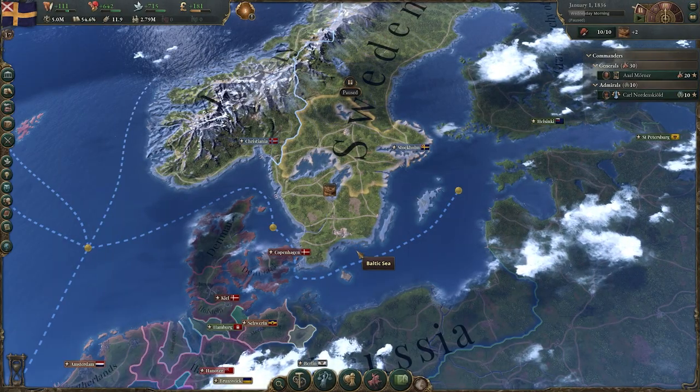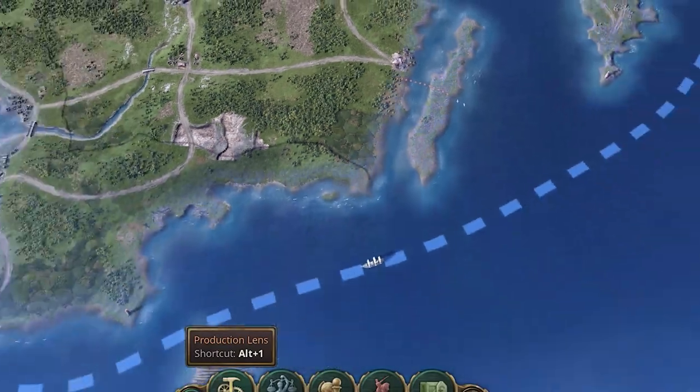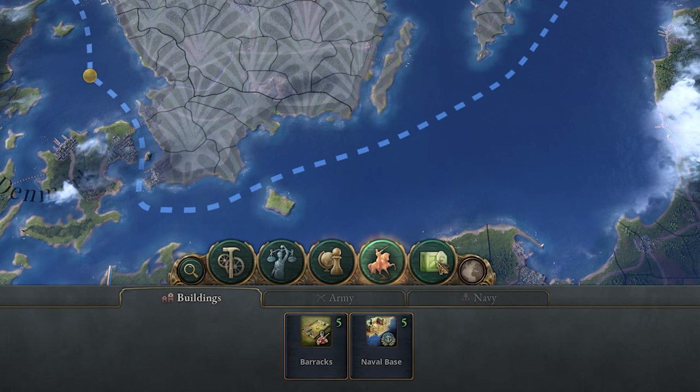My first tip is simple, quick, but fairly effective. Down the bottom, we have our different lenses: the production lens, the political lens, diplomatic, military, and trade.